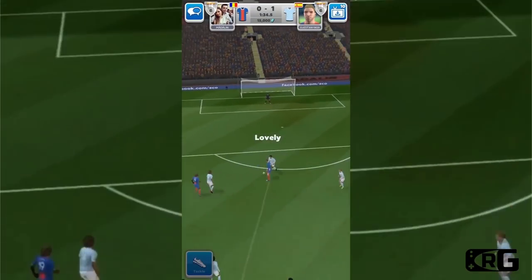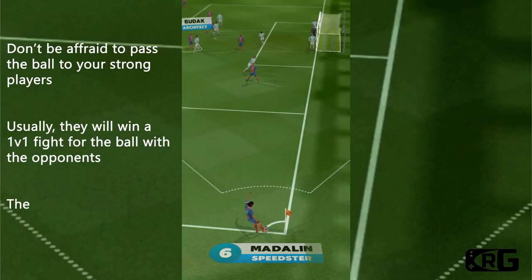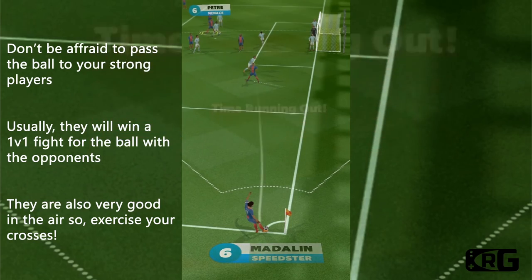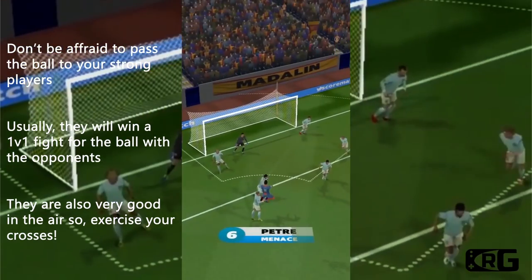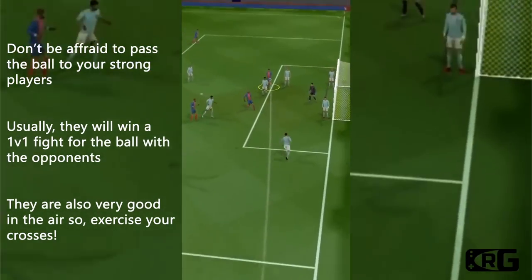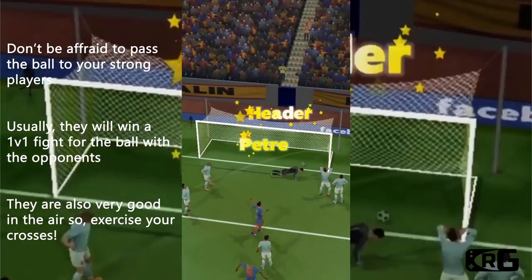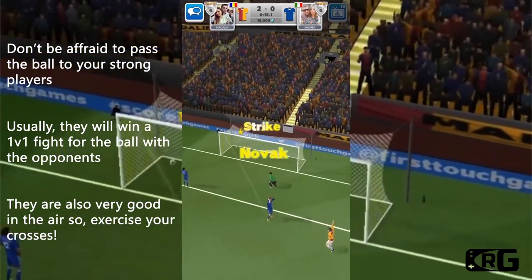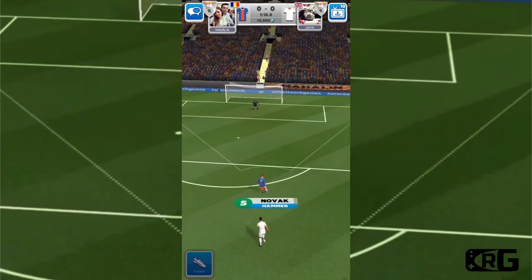A strong player will definitely give you the advantage when you are close to your opponent, both in attack and defense. If two players are close to each other and they both fight for the ball, the one who has more strength will most likely get possession. Don't fear passing at a menace's feet even if there is a defender right next to him — he will most likely win the duel and find himself in a good position to score. When using crosses, trust the hammers, menaces, or commanders as they will have high chances to get the ball first.